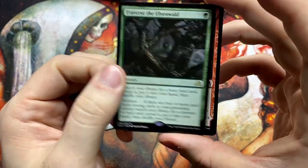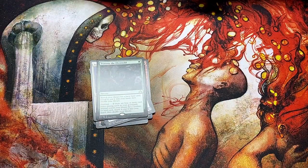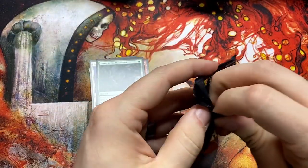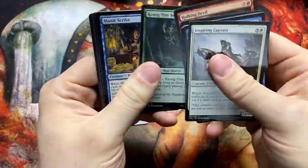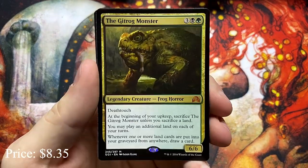Traverse the Ulvenwald — there's a good one, this is one that's probably going to climb a bit in value. Unless Once Upon a Time just replaces it — that's probably better if you're playing off of it. Hey, the Gitrog Monster — we'll take it!